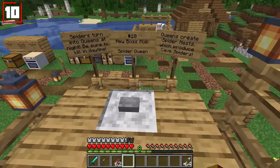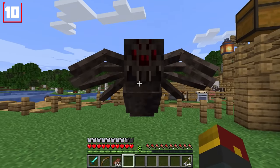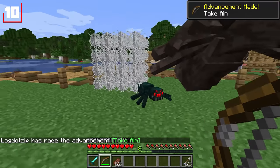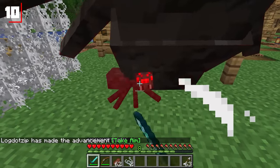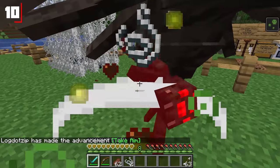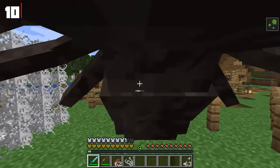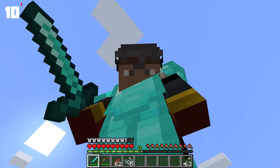And finally, a new boss mob: the Spider Queen. Spiders will have a chance to turn into this giant spider mob at night, which you'll need to take on before it summons a nest that will spawn in even more spiders. You'll need to attack the thorax of this spider in order to take it out — anything else will not work because it's only weak at its body. Not bad, Code Zealot.